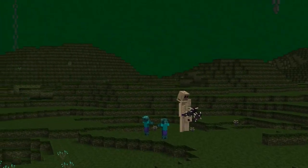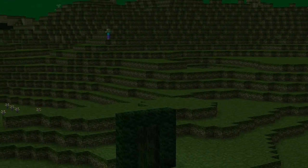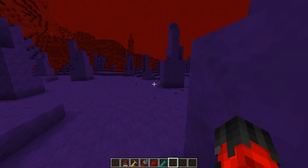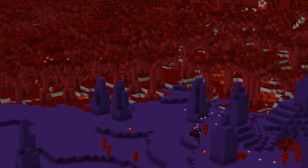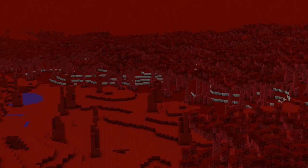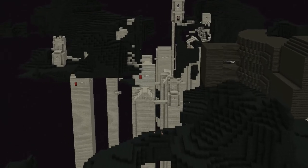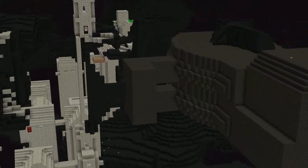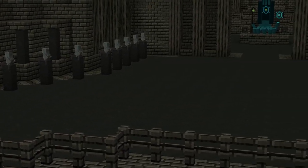Next we have Abyssalcraft. Abyssalcraft is a mod centred around exploration but with growing magical elements that takes heavy inspiration from H.P. Lovecraft's Cthulhu Mythos. This mod will have you encountering twisted looking monsters of the dark depths, casting eldritch rituals, using forbidden artifacts and summoning powerful bosses not of this world. The deeper you delve into this mod, the more twisted the world becomes. As far as Minecraft RPG mods go, this one is spectacular and only defeated by our last two mods.